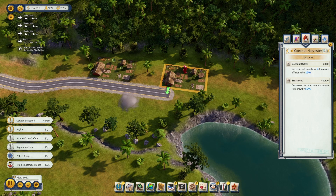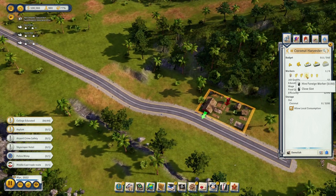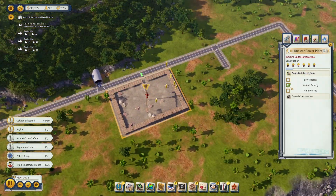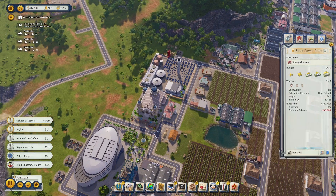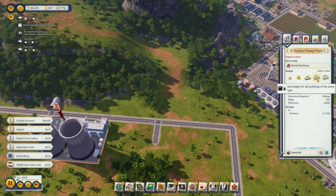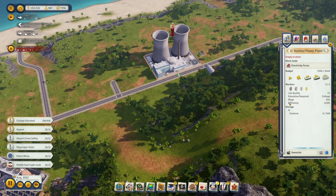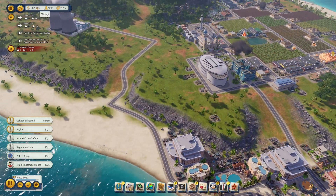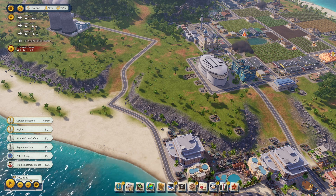I'm going to bump up the budget a little so we can get workers over here, and I'll upgrade both of these. Maybe hire some workers as well just to get things going. I want to put this on high priority build because I desperately need the power working. Now we just need uranium to come over here so we can start producing power. It looks like we've got some good money coming in, so I'm going to go ahead and end this video here. If you enjoyed this video, please hit the like button, subscribe, and I'll see you in the next video.